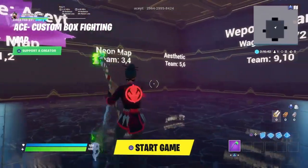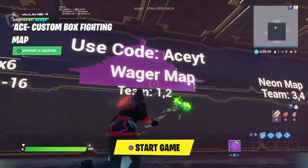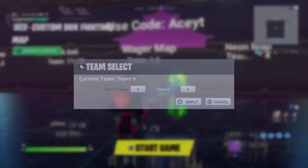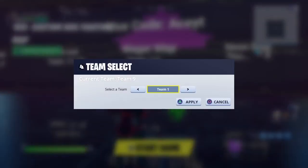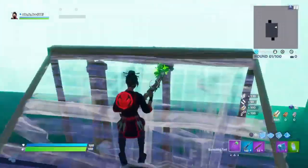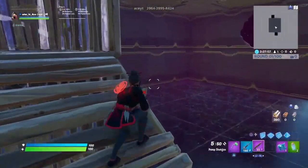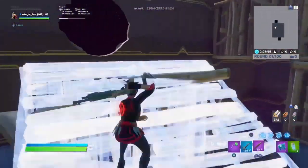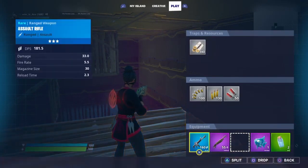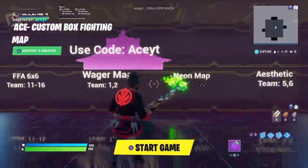So I'm going to be showcasing the maps first, then I'm going to be showcasing the weapons changes and the free for all. Let's start off with the wager 1v1 map. This is basically a map where there's not a lot going on — it's just a regular map where people could wager. They want a simple thing so the map could move and nothing basically bothers them. As you see, it's just a basic map. The guns are AR, shotgun, a slurp fish, and 2 minis with mats and ammo. If you want to change the map, all you have to do is change the team.